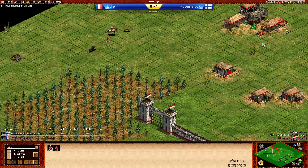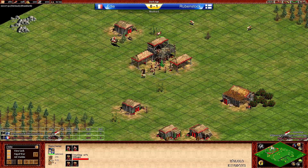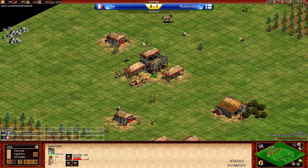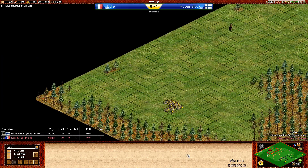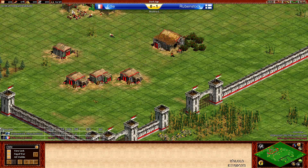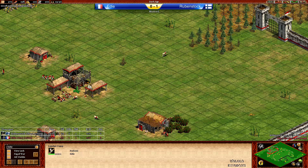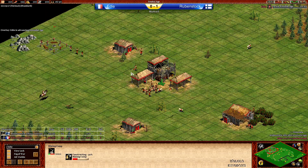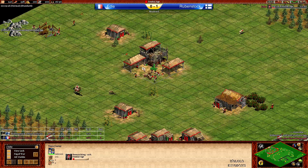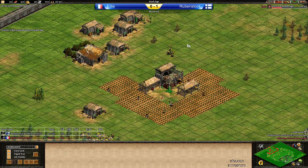Eddie should be fine — having a third boar should help him out a lot here. He's going into the second or third boar right now. Eddie also has deer inside and an extra gold inside which he scouted. Eddie is in a very interesting position. I'm not sure if Italians should be better than Mayans — I feel Mayans should have the edge, but Eddie could do it with the early Dark Age advantage of a plus one boar. He's going up to Feudal Age on 26 population. Rubenstock is on 26 as well and he's done Loom at the start.